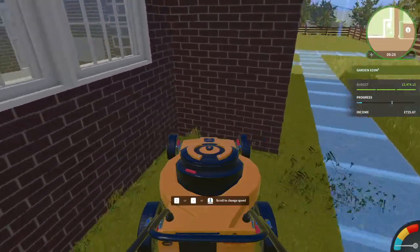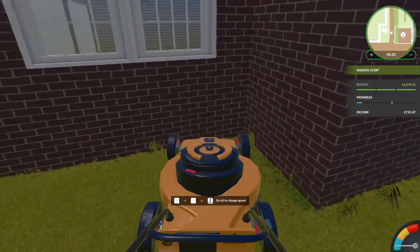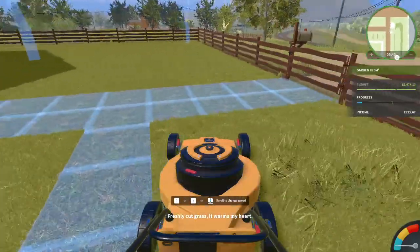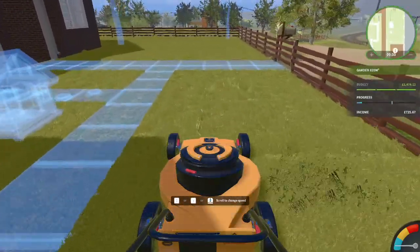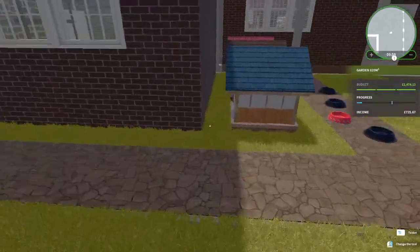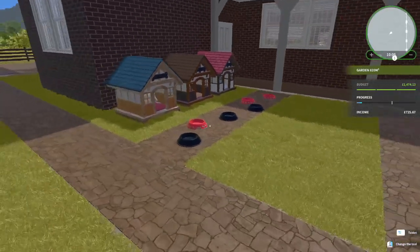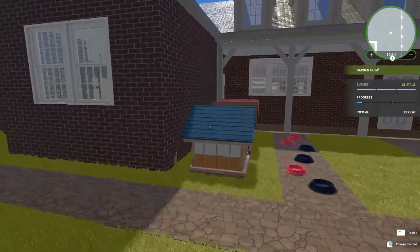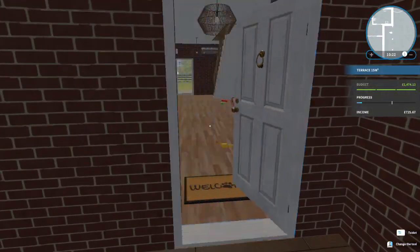Nearly done - just this last little tiny bit up here on the front. Then we'll probably have a look inside and see what we have to work with. It looks like a gorgeous house he's been living in for a while and we're going to have to redo the sections for the animals. The job didn't actually ask us to cut the grass but I just think it looks nice - a bit of a professional finish. Oh look at the dog kennels - they're really cute aren't they? They look like they're for little dogs though - he's thinking puppies more than anything else.